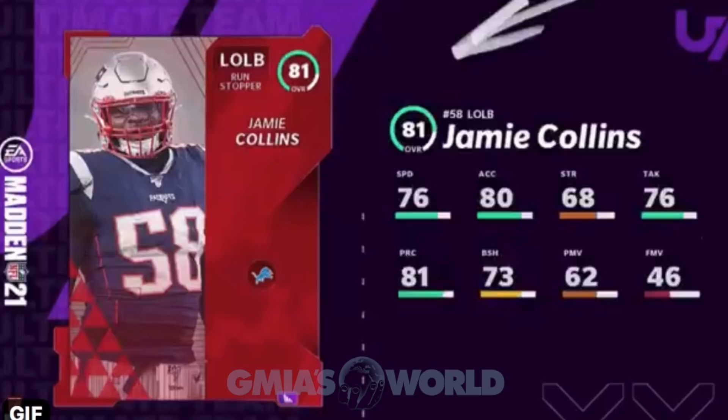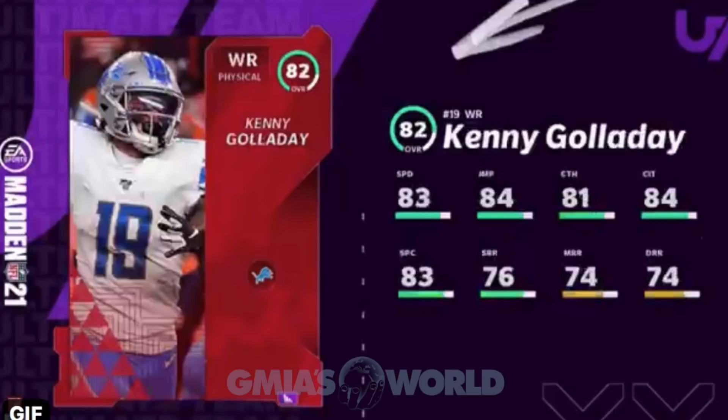Jamie Collins — it's going to be weird seeing him as a Lion. Coach Patricia is sort of a protege of Bill Belichick, so there's that connection. Collins has been a consistent player, but I'll remember him in the Patriots uniform. Detroit — they had arguably one of the greatest wide receivers ever in Calvin Johnson and didn't do anything with him.